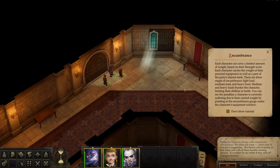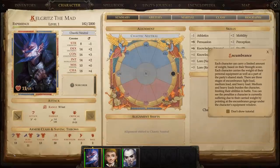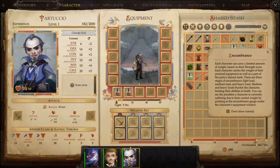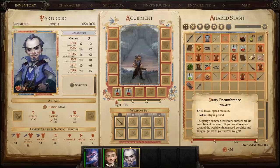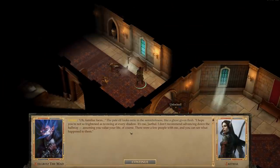Each character can carry a limited amount of weight. Screen edge scrolling - let's check the encumbrance gauge. Okay, so we actually are not carrying too much - that's good. The party's common inventory burdens all the members of the group. If you want to move around the world without speed penalties and fatigue, get rid of your excess weight. Familiar faces - I hope you're not so frightened as to swing at every shadow. It's me, Jathal. I don't recommend advancing down the hallway, assuming you value your life.